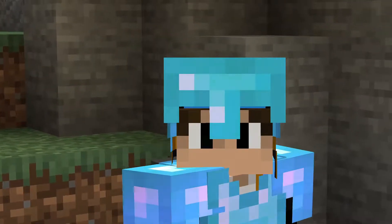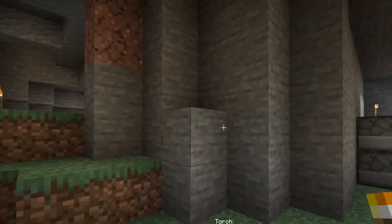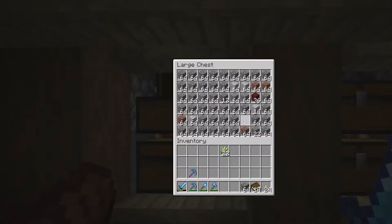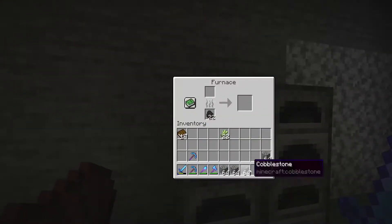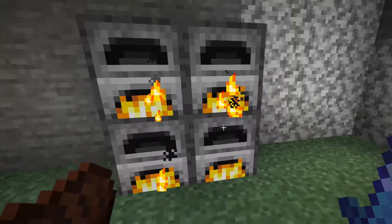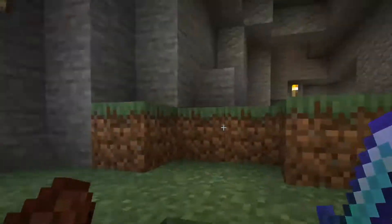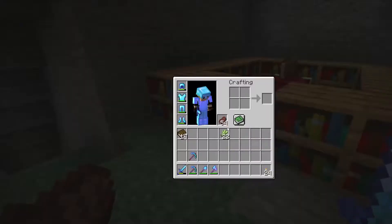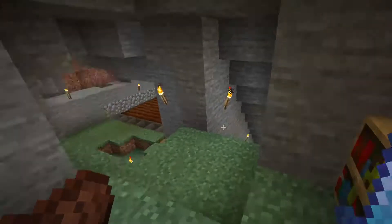Hello everybody and welcome back to the channel. Today we're doing something a little bit different. We're not really working on any particular projects. We are doing something here that requires a lot of cobblestone, so we're going to be doing some base work. Pretty much anything that is not stone inside of the base is going to be swapped to stone. I also want to do a quick couple of book enchants to see if we can get something good.